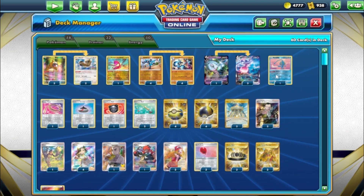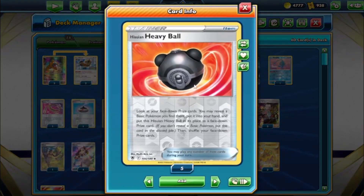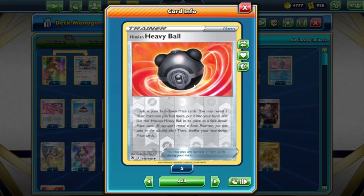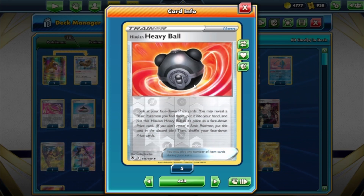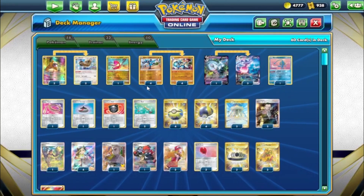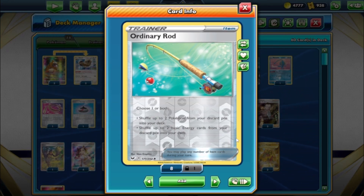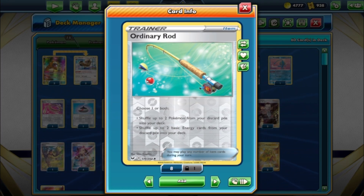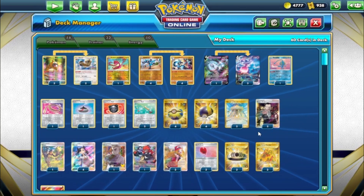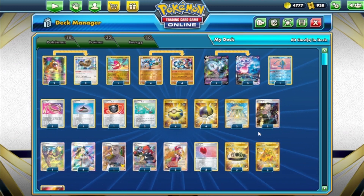One-prize attackers are a little tricky, but if you get two Lucarios and two Hatterenes, use the abilities putting 40 and moving that 40 to their active, you can knock out V's and V-MAXes. We round out the Pokemon with Manaphy to protect your bench. We have one Escape Rope, one Evolution Incense, one Heavy Ball — look at your face-down prizes, reveal a basic Pokemon you find there and put it in your hand, then shuffle Heavy Ball back into prizes. Really good to get Eternatus out of prizes.